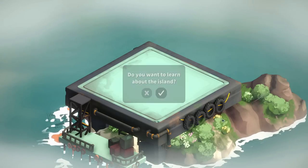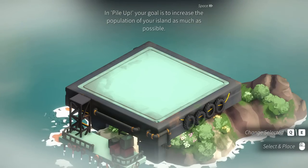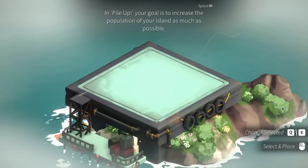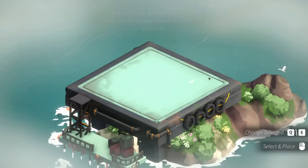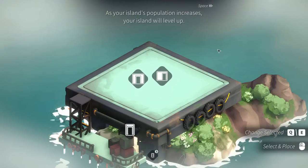Do you want to learn about this island? Yes, I do. In we go. In Pile-Up, your goal is to increase the population of your island as much as possible. Use QE to change selection, left-click to place. As your island's population increases, your island will level up.